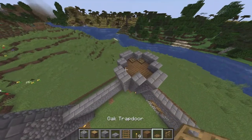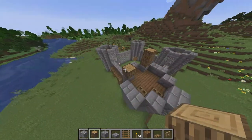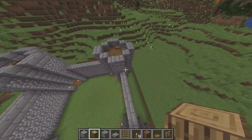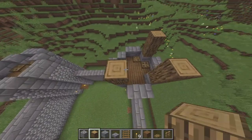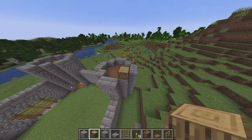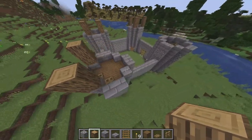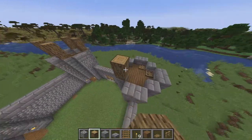After you finish that, go ahead and build these little pillars on top so you can have a starting point. Just build like this — put logs up like so — and do it to the other side, like that.